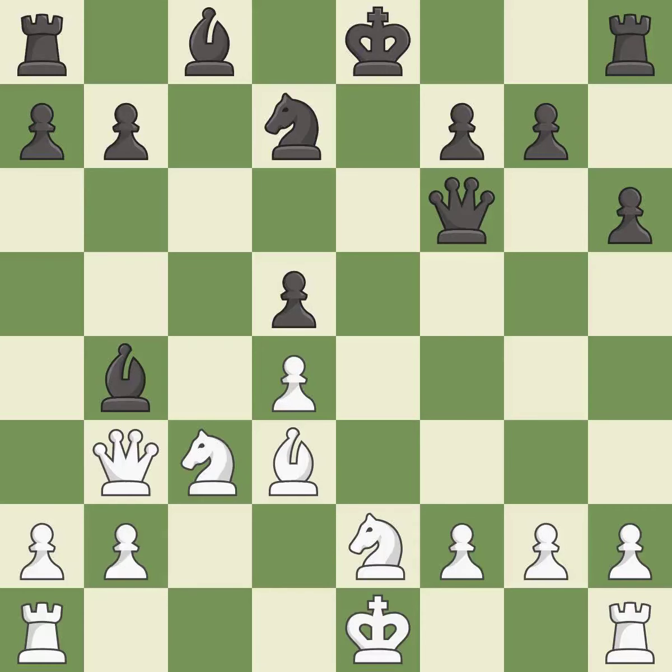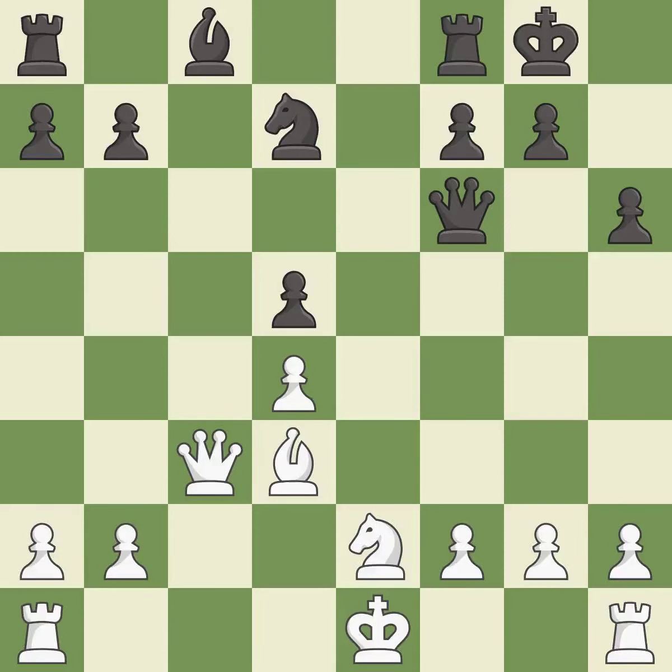This develops a piece while also winning a tempo on a bishop — it is best. This maintains the balance in material with a good trade — it is best. This overlooks a better way to recapture a piece — it is an inaccuracy. Castling gets the king to a safer square, out of the center of the board, while also developing a rook. Castling kingside tends to be safer because the king is further from the center — it is best.